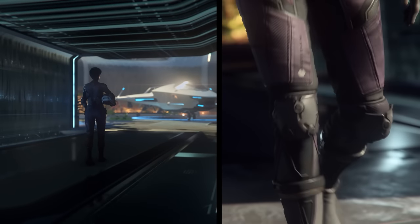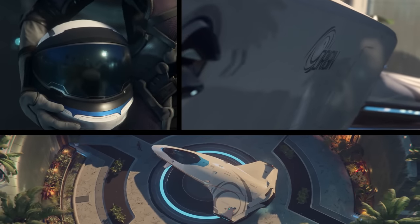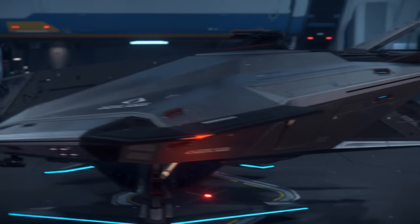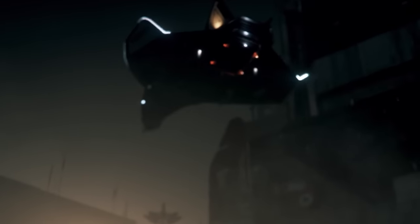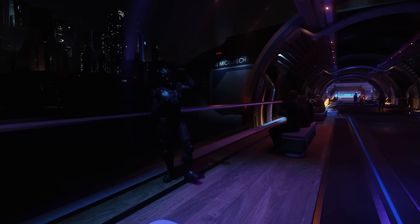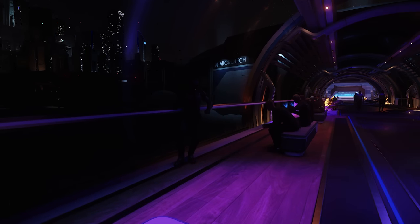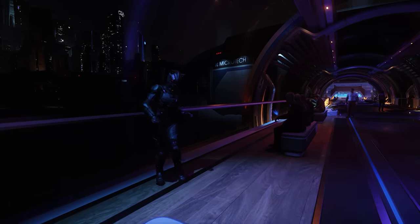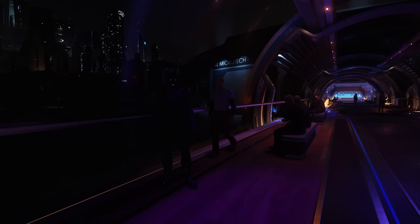Every month we have a ship giveaway. This time for May, to celebrate Star Citizen Alpha 3.17's release, we're giving away three prizes to three separate winners: an Origin 100i luxury starter ship, a Consolidated Outland Nomad versatile freighter, and an Aegis Avenger Titan multi-role ship. They all come with lifetime insurance and access to play Star Citizen. To be in for a chance of winning, just comment on any of my videos made during May — more details in the description below. Thank you so much to everyone that watches, shares, comments, and likes my videos. Be sure to subscribe, and if you'd like to go the extra mile in supporting the channel, there is Patreon, a join button on YouTube for exclusive content, and the thanks button. Thank you so much for watching, and I hope you have a great May 2022.